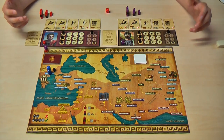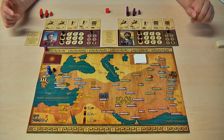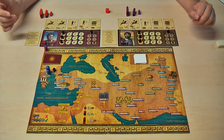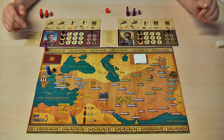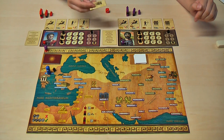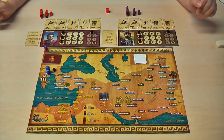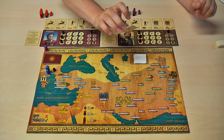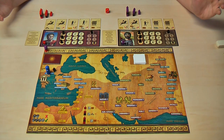During a player's turn the player has to choose between four different actions. There is the assault action — with it you can conquer new cities. Then there is the pass action, so you pass and the next player's turn starts. Then there is taxation — you can use taxes to recover your used tactic cards. And you have exploration — with exploration you will get to new cities and receive exploration cards.